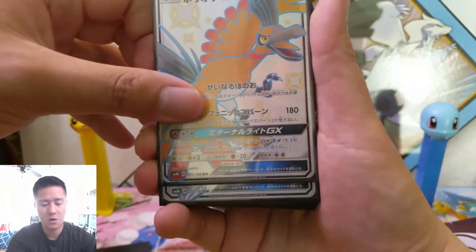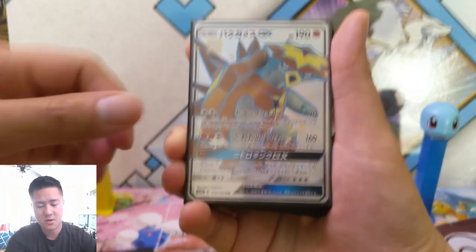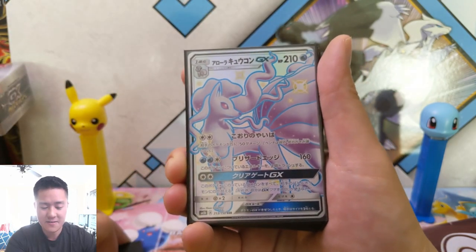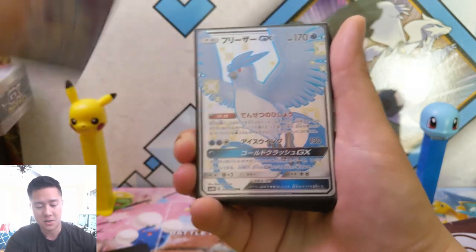It's what everyone wants. Ho-Oh — very cool. Reshiram doesn't change too much. Turtonator — Goose looks extra glossy, or maybe that's just the sleeve. Alolan Ninetales — the shiny variety doesn't change much, but still will be a popular card.